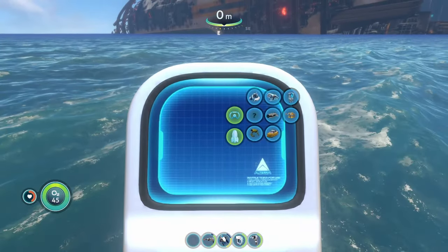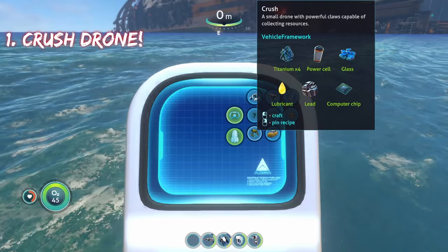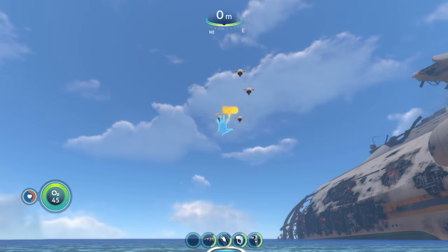The first mod on the list is the Crush Vehicle mod. You can find this recipe in the mobile vehicle station, and the Crush Drone is available to be crafted right here.